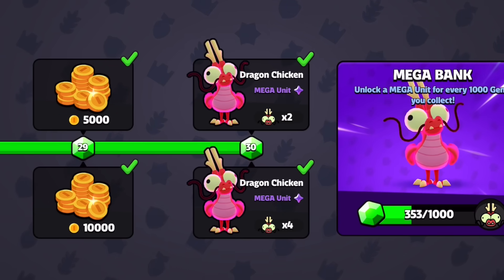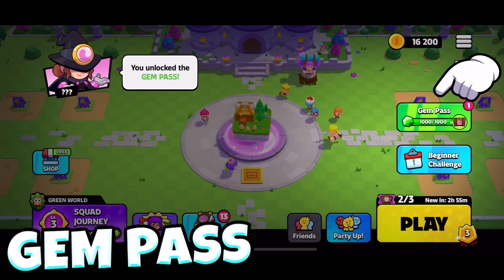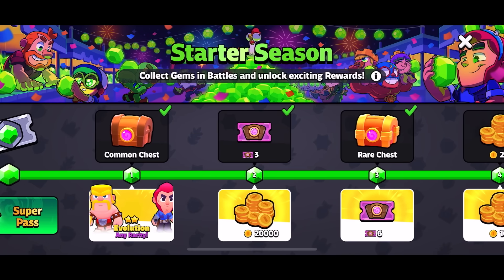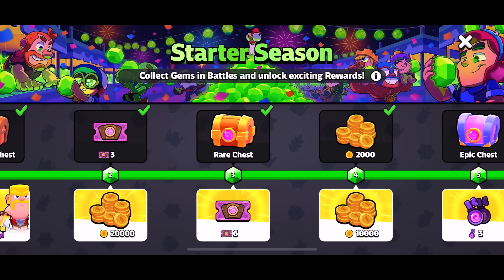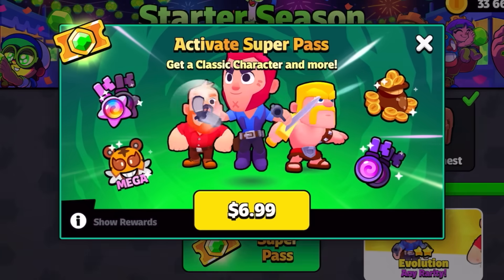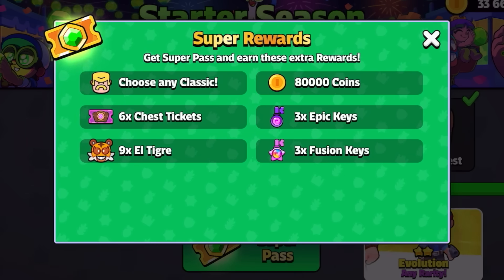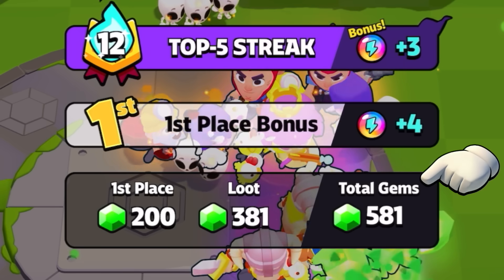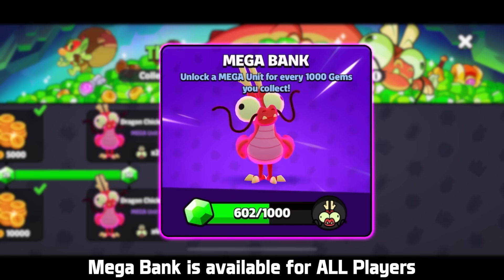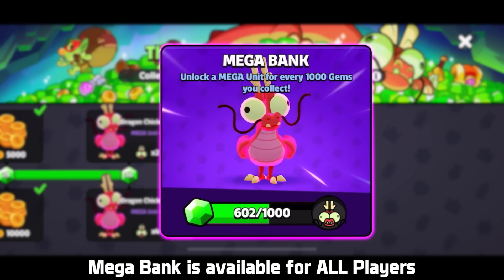The current mega units are Chicken Dragon and El Tigre, with more options on the way in the upcoming months. Mega units can also be found and collected from the season pass. Squad Busters has a season pass option called the Gem Pass, which offers chests, coins, chest reward tickets, and other items for your battle bag. The top rewards track is available to everyone, while the bottom track is only available to players who purchase the Super Pass. The gems you earn in a match will fill the rewards track, and once you reach the end, you will unlock the Mega Bank, which will allow you to exchange your gems for an additional mega unit until the next season starts.